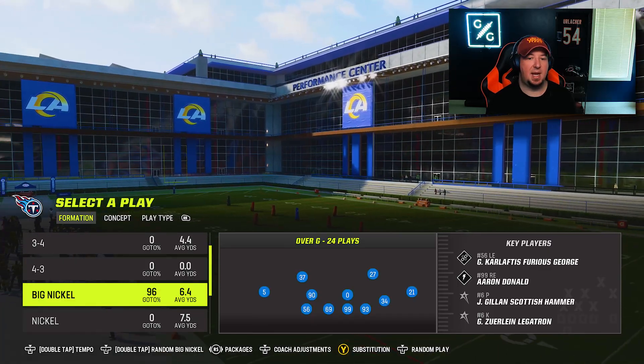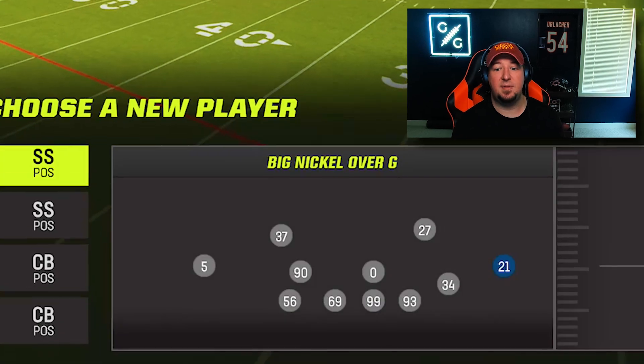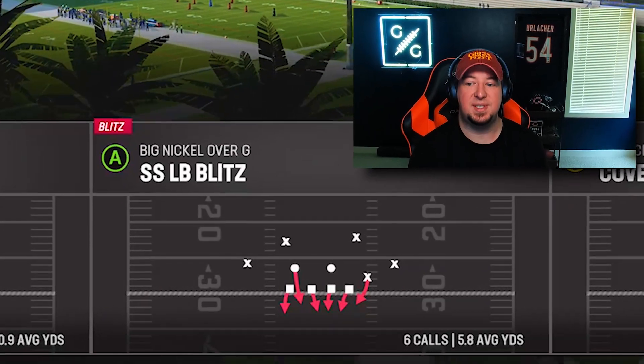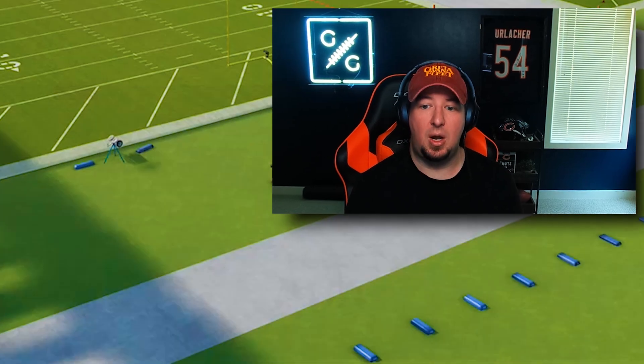The inside shade is something that will counter a route ability such as route technician, slot-o-matic — short and elite is another ability that a lot of players will use. When you're facing a player that has one step ahead, the game reverts back to stock man coverage rules, which means you have to find ways to beat man-to-man coverage on your own.